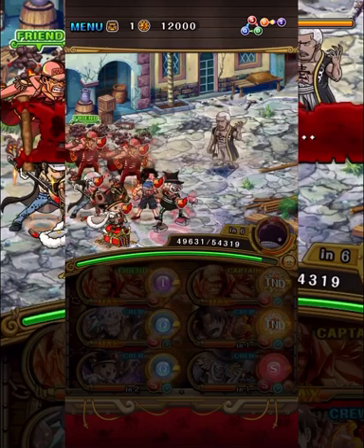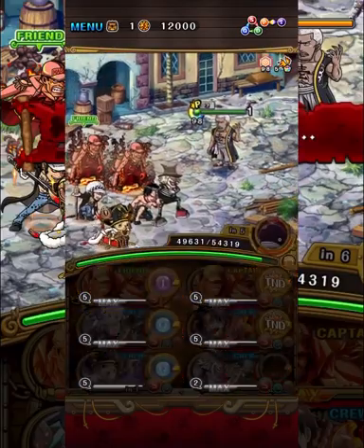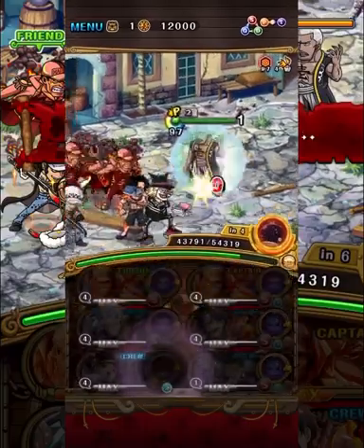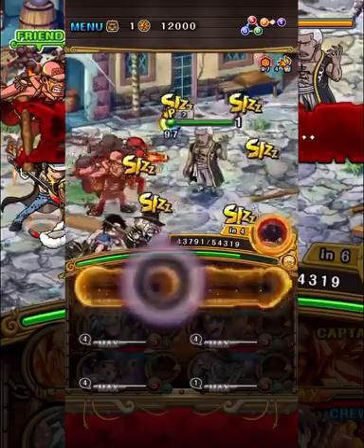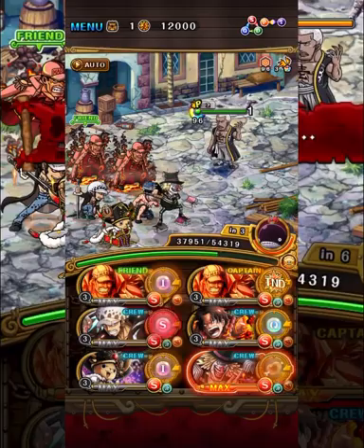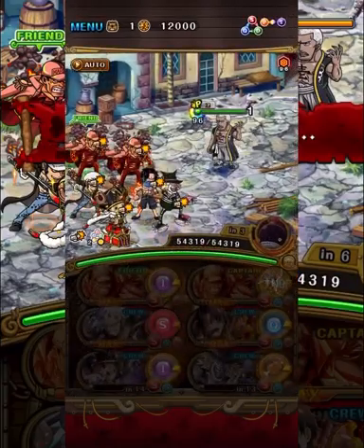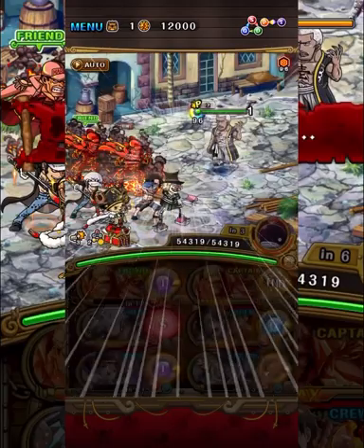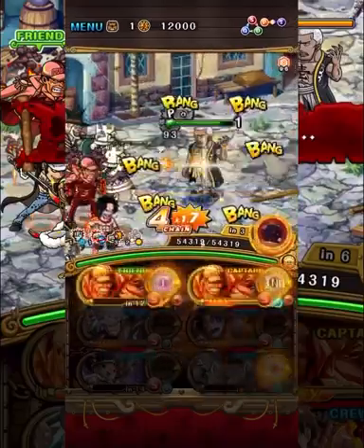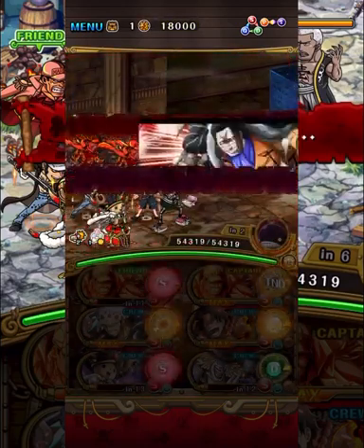The next team is a B3 Akainu team. We're using Montedor to remove the special bind, but unfortunately Montedor's crewmate ability only removes three turns of special bind, not five — not the end of the world though, because we use that to remove the block orbs inflicted by Mr. One on the second turn. After that we use Montedor to remove the special bind, then use the new Chopper to remove the threshold. Chopper gives a heal which is nice, and also a tap timing buff that carries over into the next stage. We then use the friend Akainu special for a huge attack boost — Akainu is such a massive attack buff, and we also have color affinity from Montedor.